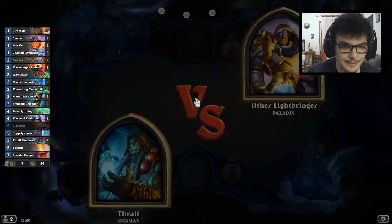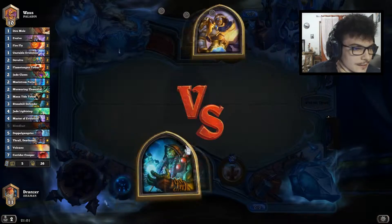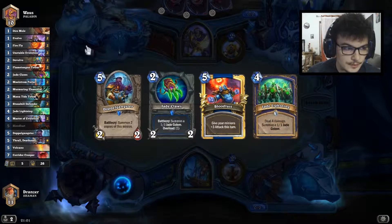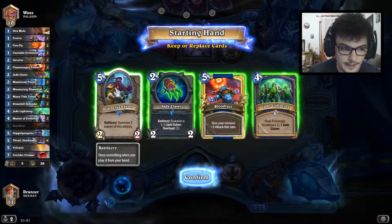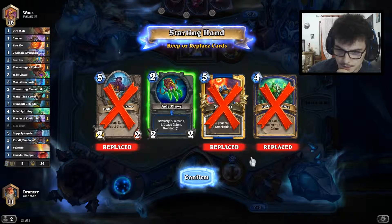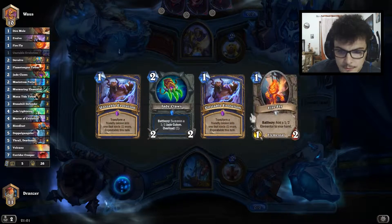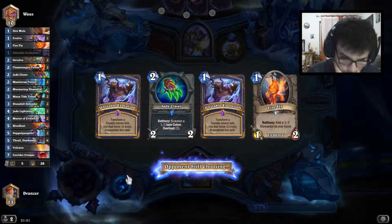We are playing Evolve Shaman, the most RNG deck we can find. Against this matchup we really want to evolve something like a One Drop or Maelstrom Portal. Jade Claw is fine. I don't think I'll keep Jade Lightning — it's too slow. I need some more one mana cost cards. Not both Unstable Evolution, but it's fine.